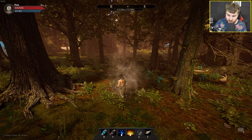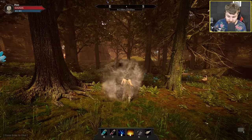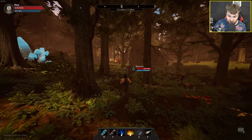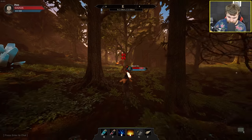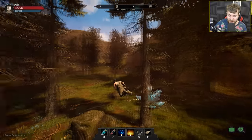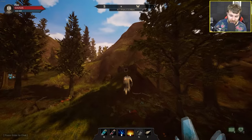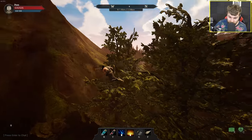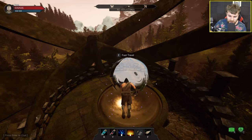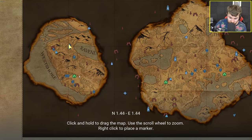Another thing I've just learned is you can quickly swap between two different weapon sets. Currently I've got a staff set and a fist weapon set, each with different abilities tied to them. This fist weapon ability shoots a beam of death. There are also two different speed modes for your broom — press shift and it goes super fast. You can also unlock fast travel to different towers throughout the world.